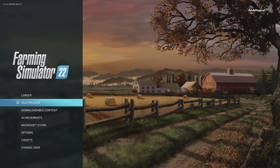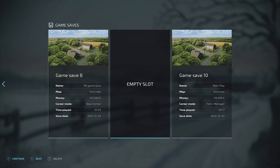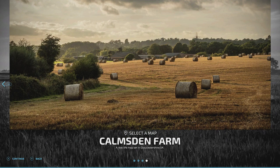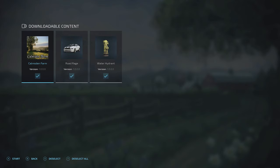Once you've installed the mods, how do you access them in-game? Hit B to go back to the career area where your game saves are. I'm using an empty slot in Game Save 9. I'll continue, select Farm Manager on Medium difficulty, and then on the map selection screen I should now see our brand new Calmsdon Farm. That's how you access the new map. It then asks if you want to use additional downloaded content, which is selected automatically.